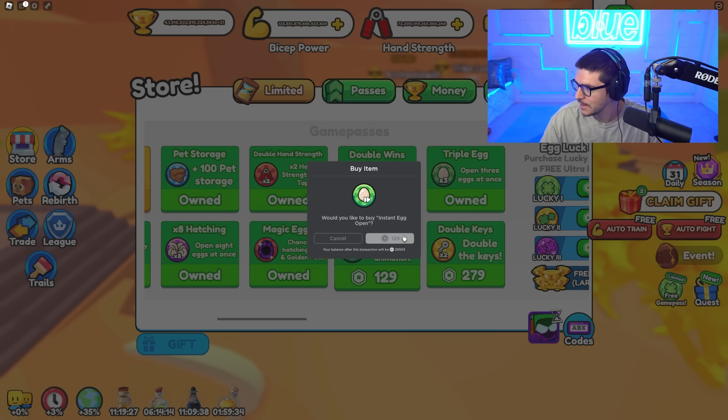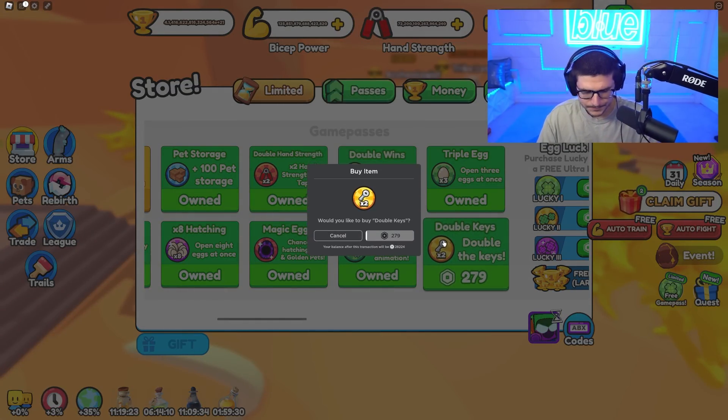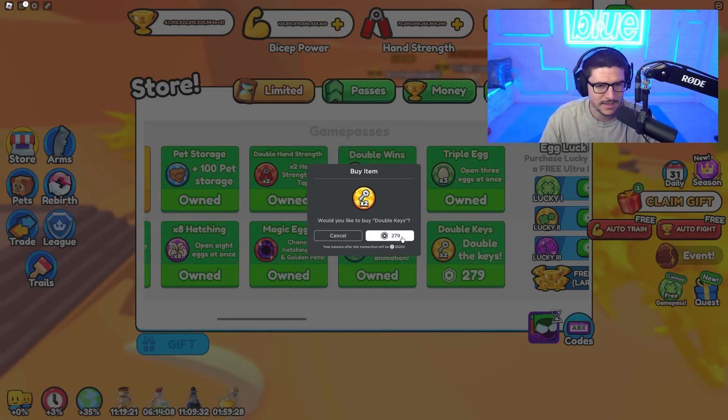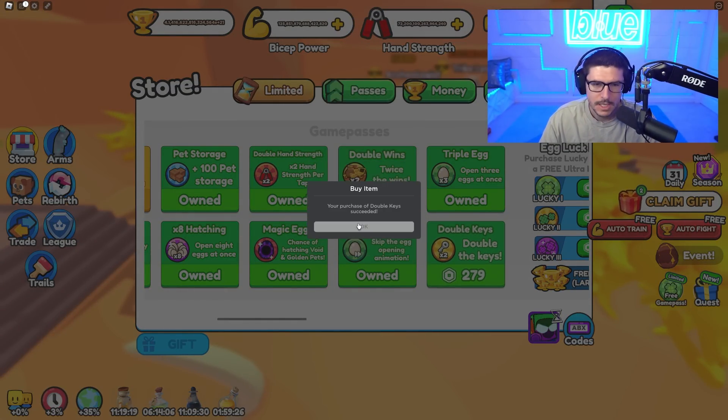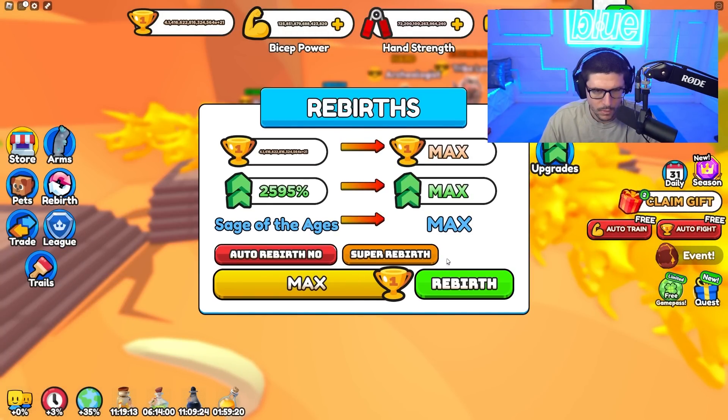We'll grab fast hatch just because I have some Robux and I do play this game a lot, so it's probably worth it. Then we'll get double keys, which is gonna be massive because when we're opening for new arms we're gonna get something good.